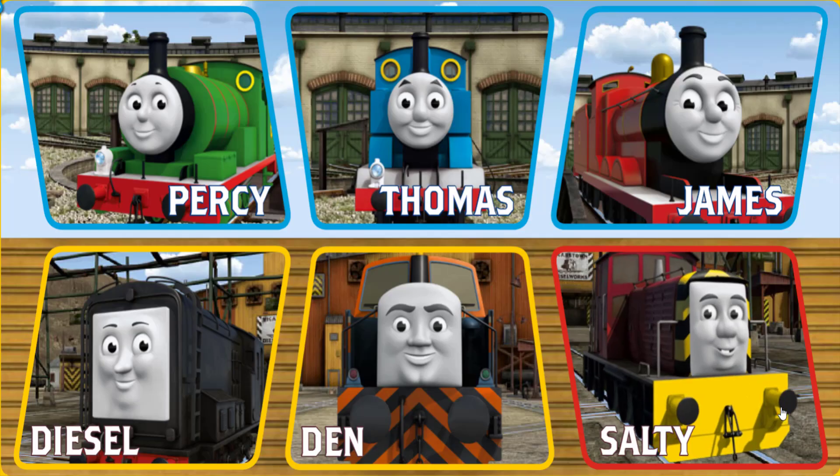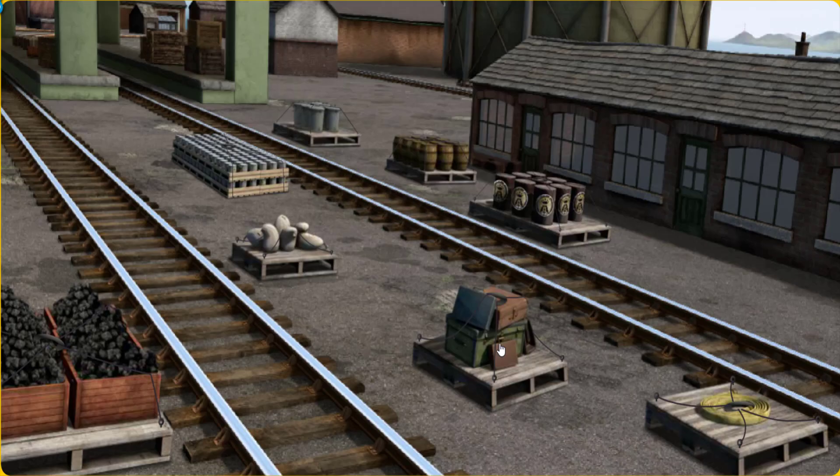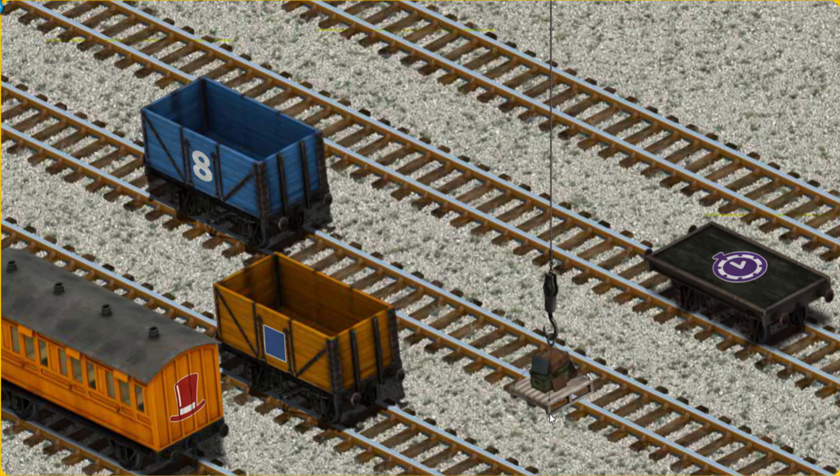Play again. It's a busy day at Brendam Docks. Thomas and his friends have many deliveries to make. Choose who will make the next delivery. Den. Den must deliver the luggage to Knapford Station. Help Cranky find the luggage. That's it! Let's lift and load. Now the cargo must be loaded. Show Cranky where the orange coach with the picture of a red top hat is. That's it!